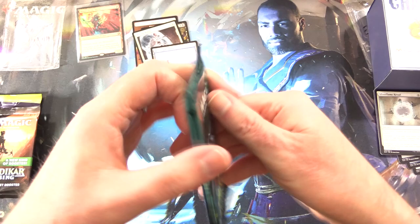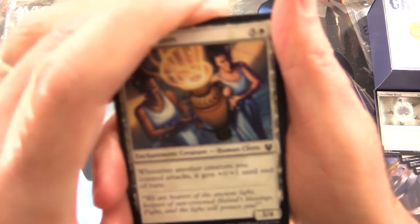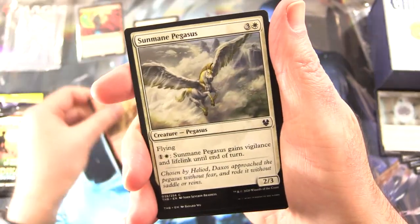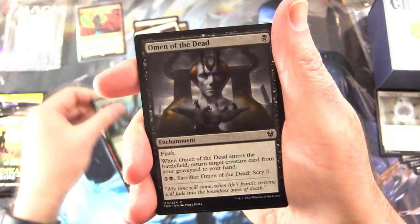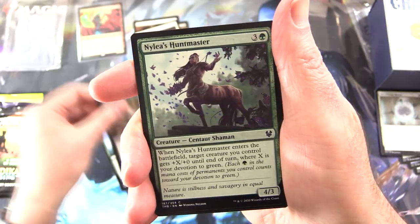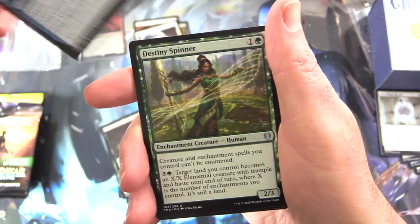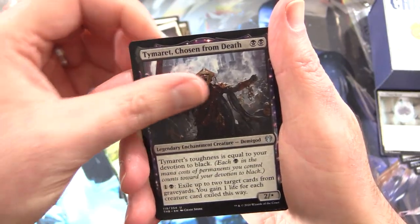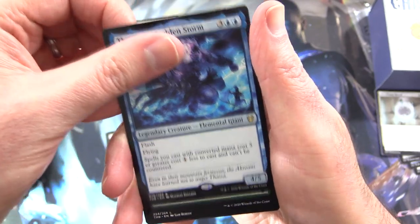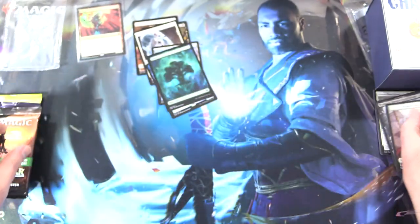On to Theros Beyond Death — we are hunting for titans, people. A Nyx Lotus would be nice as well. We've got Glory Bearers, Nyxborn Seagard, Portent of Betrayal, Sunmane Pegasus, Plummet, Omen of the Dead, Omen of the Hunt, Discordant Piper, Nylea's Huntmaster, Fruit of Tizerus, Ilysian Caryatid. For the uncommons: Destiny Spinner, Threnody for the Heroes from Death. The rare is Thryx the Sudden Storm, legendary creature elemental giant. A very nice forest — chuck that in too.